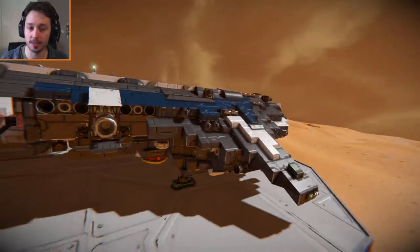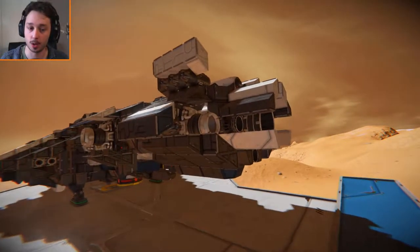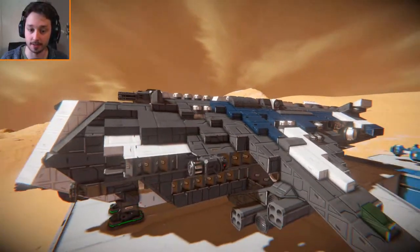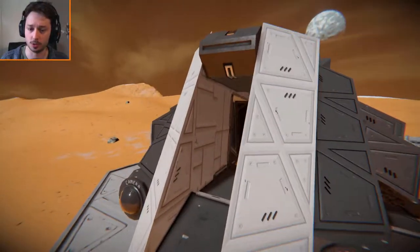Now there's not much on the outside of this ship. There are quite a lot of machine guns, quite a lot of rocket launchers, and one hell of a lot of thrusters all the way around. But we need to actually hop into it in order to see what it's all about.